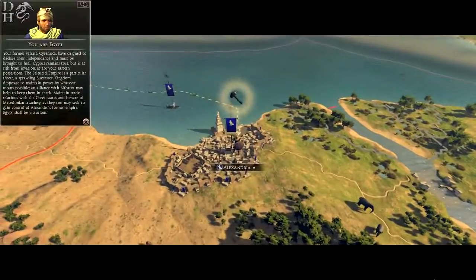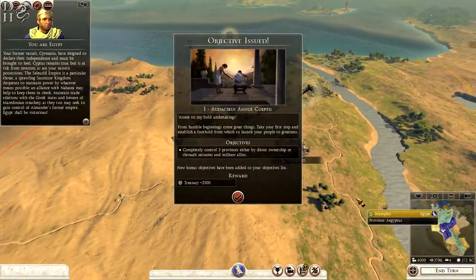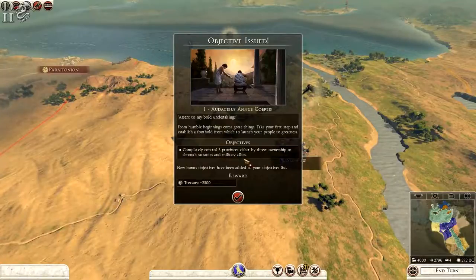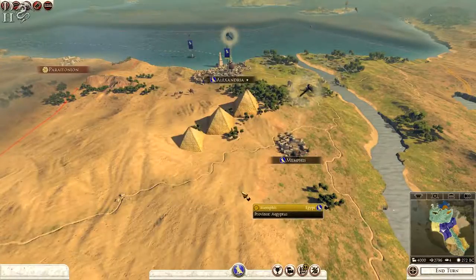Egypt shall be victorious. Welcome back to the campaign. We are playing as Egypt and our first objective is to control three provinces either by direct ownership or through satrapies and military allies. This gives us 2,500 in our treasury. We are not going to worry about that for now though.